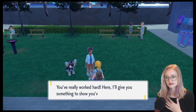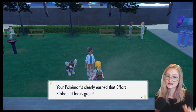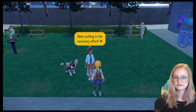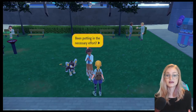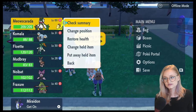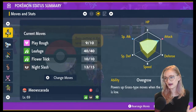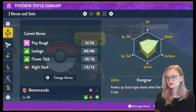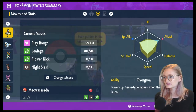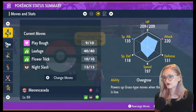Looking at my starter, it has maxed out its EVs and gets an effort ribbon — meaning there's nothing I can do right now to add more EVs. If I want to change my starter's EV spread, I'll need to remove EVs, which we'll talk about in a second. The second way to check EVs is in the summary screen — scroll to view stats and click the L button to switch to graph view, showing how the EV spread has been distributed throughout your playthrough.